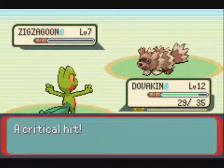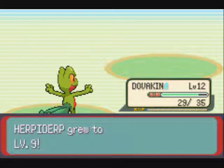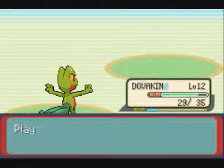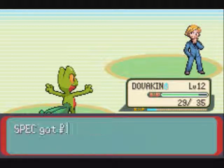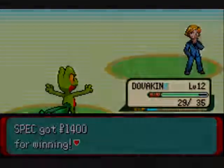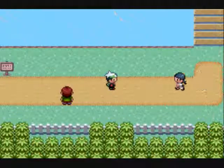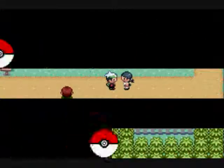Let's kill it! Zigzagoon fainted, and I nailed a crit at the end, so Herpaderp grew to level 9. And Dovahkiin gained 45 experience. Rich Boy Winston — that's a weird name, but whatever. I got $1,400, which is what you get when you beat up rich kids.